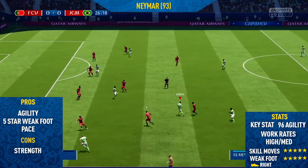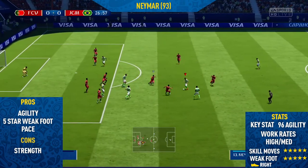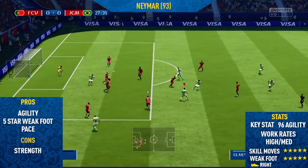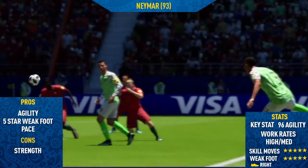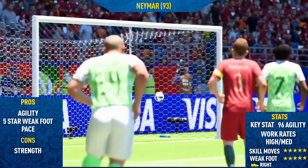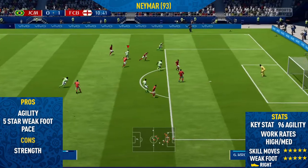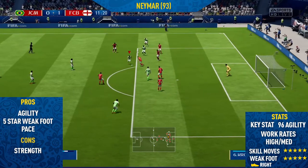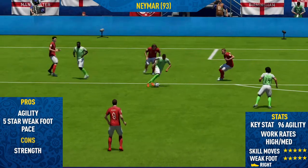The next pro I could find on this card was his 5-star weak foot. As you will realise, 5-star weak foots on FIFA 18 are very important, because it enables you to do the exact same things on the player's stronger foot as the weaker foot. It's really helpful especially when it comes down to finishing inside the box. A lot of times if a player has a bad weak foot, you'll try and move the ball onto the stronger foot before you shoot, and it can mean you get tackled more often. But with a 5-star weak foot, you can just run straight into the box and hit it on either foot, and the majority of the time it will go in, especially with Neymar's really good finishing at 86.